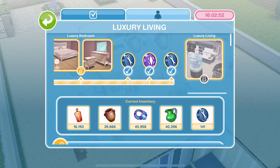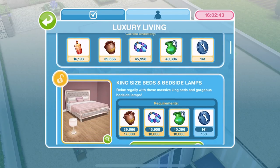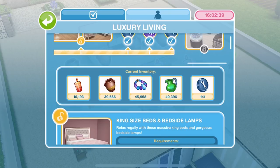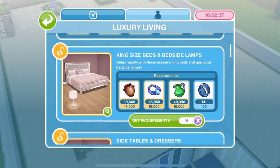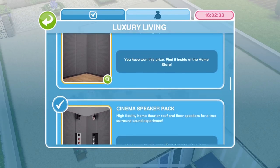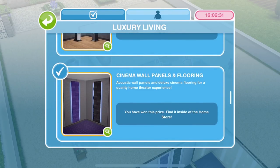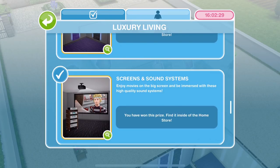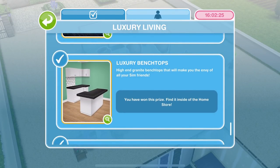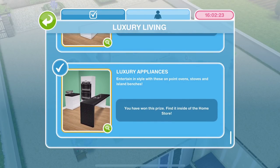I am able to unlock the Luxury Living house template. The only thing stopping me from completing this — which is always the thing stopping me — is Constructor Coins. I have been unlocking the prizes: the cinema wall pack, the speaker pack, the wall panels and flooring, the screens and sound systems, the cinema seating and popcorn machines, the luxury benchtops and the luxury appliances. I've unlocked all of those.